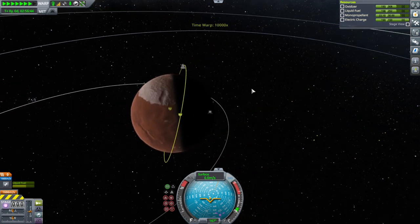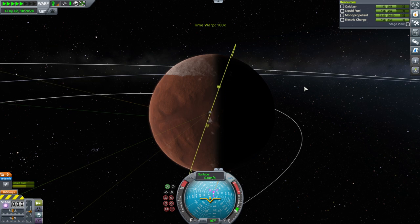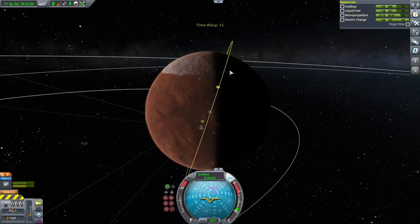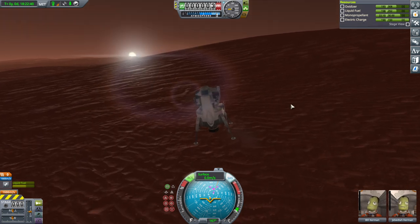We don't have a probe core on here, so we're not going to have electric charge loss. We're going north-ish, which is what we want to do. RCS on, of course — full RCS because this is going to be hefty. And go.